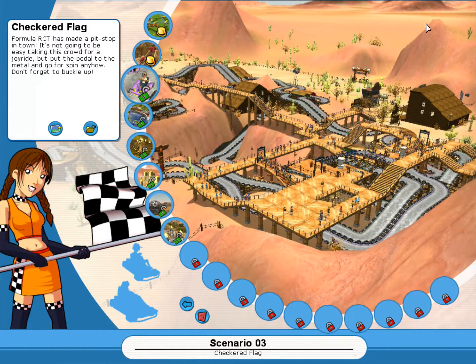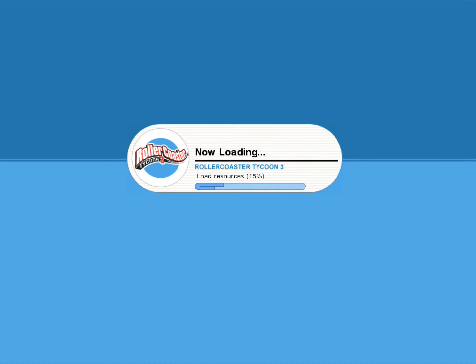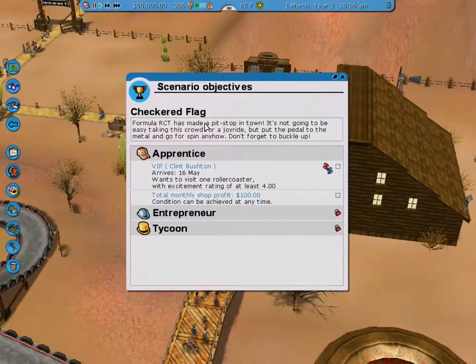It's basically here. Let me go ahead and load — actually, start a new campaign, sorry. Let's wait for this to load. So, in the last episode of this series, we ended the second campaign, which is good. What we're going to start now is the third campaign — like a speedway checkered flag, yeah.